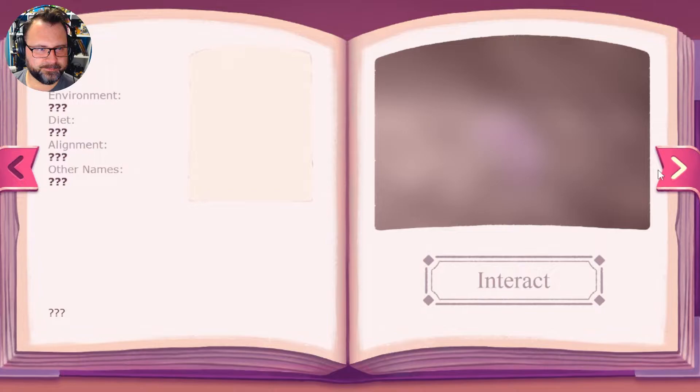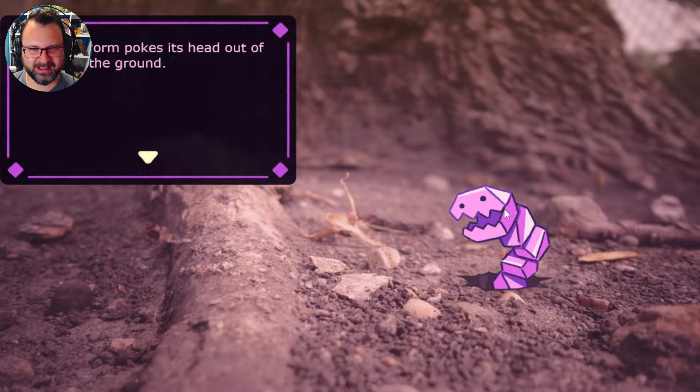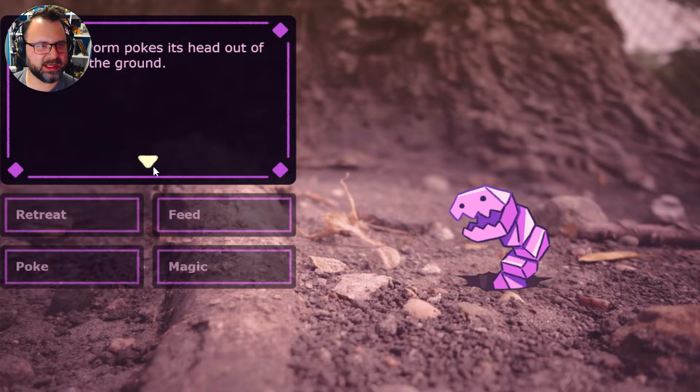So we've filled in a little bit more, but we're still missing some stuff. We've got like a little rock worm — a stony worm — that pokes his head out of a hole in the ground.